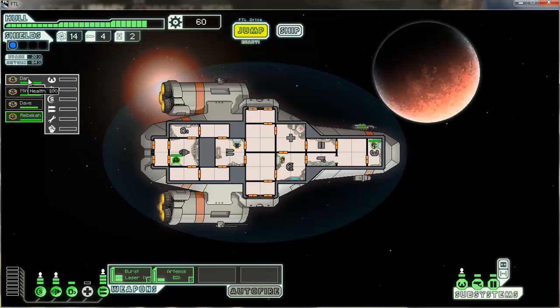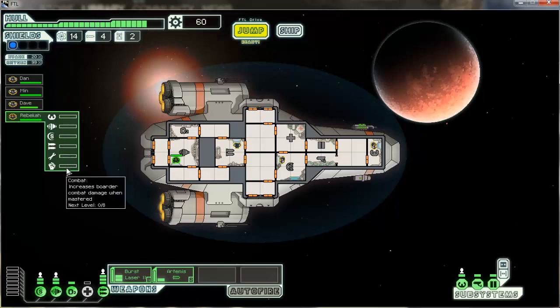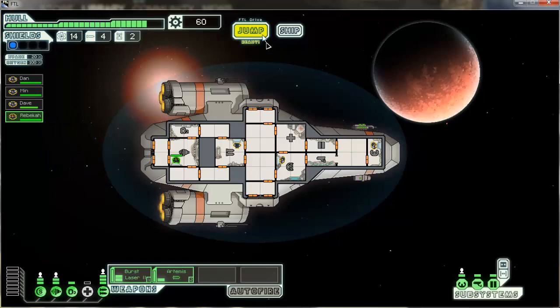Let's check out how everybody's doing. 100 health. Piloting — evasion plus five. Min is gaining shield experience. Dave is getting weapons experience. Rebecca is supposed to be getting engines — but she's not. We also have repair speed and combat. Excellent.